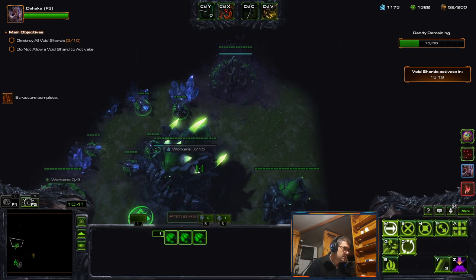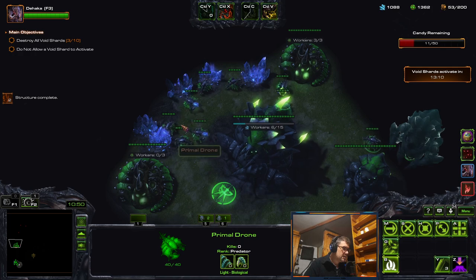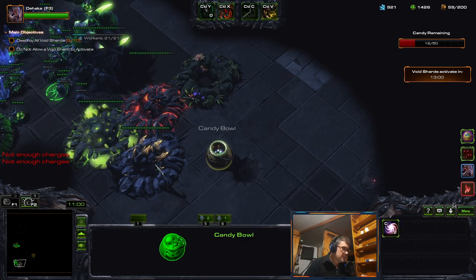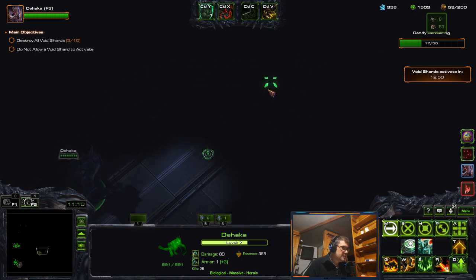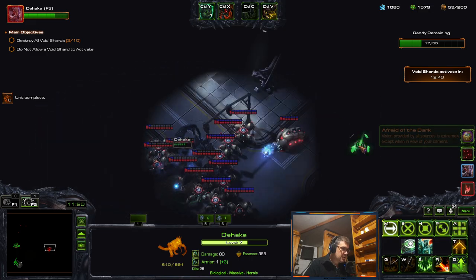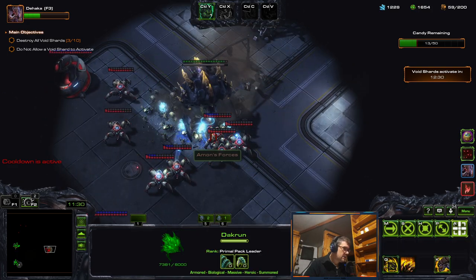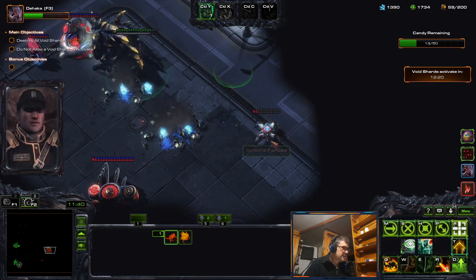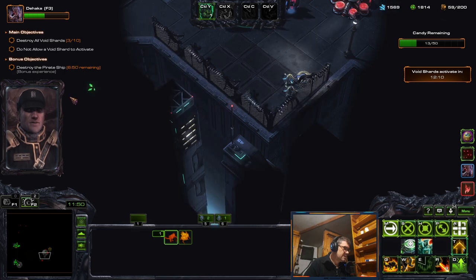I need a lot of minerals to buy these things. 11-minute wave will be met. Buy the Kron. I'll have the Kron for the bonus, I think — actually the Kron for this bonus, then the next one will be for exterminate. The next one could also do the bonus with a single Kron.